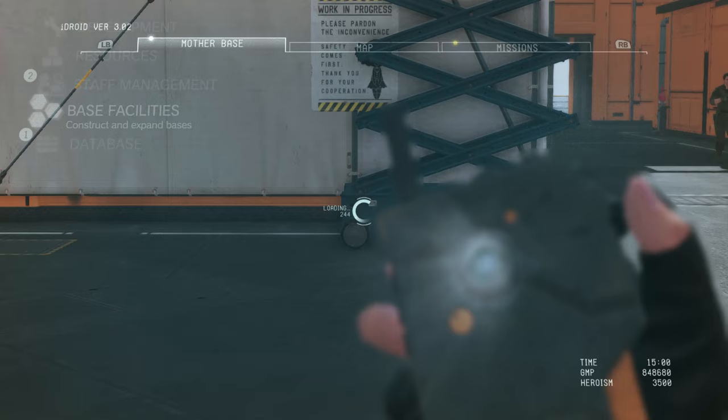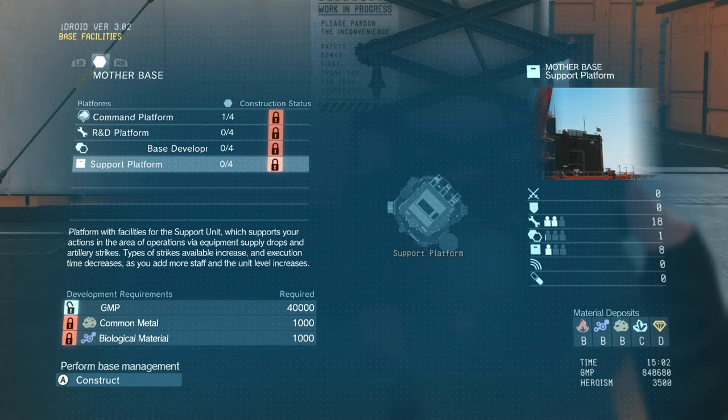Moving into Base Facilities — this is where all those good materials that you should have been collecting out in the battlefield are required. Trust me, I am one of those people who didn't collect enough. You can see I have the ability to construct a command platform, but I don't have enough minor metal or fuel resources. So when I'm out in the field I need to be on the lookout for those things. You can find them inside bases, inside houses, locations with enemies, locations without — they're all over the place.